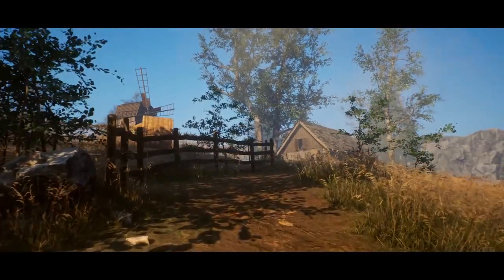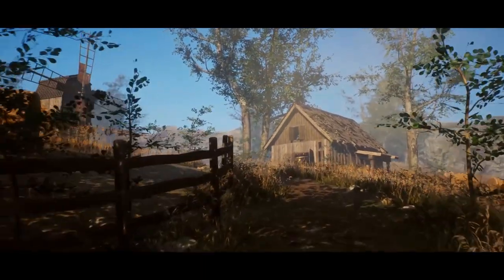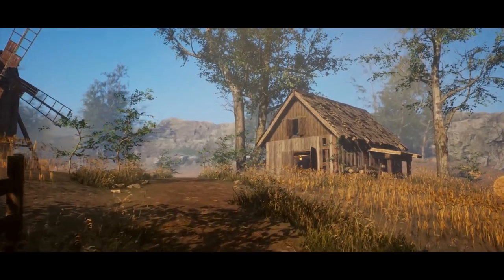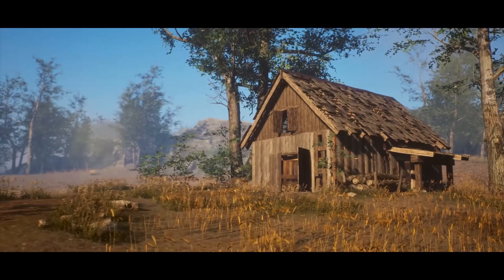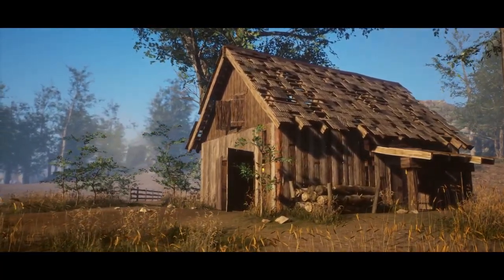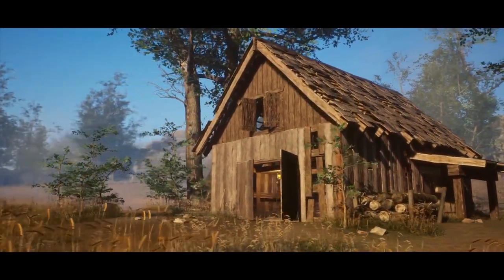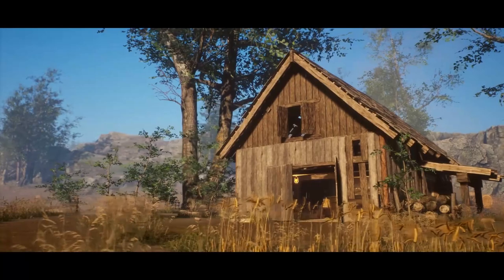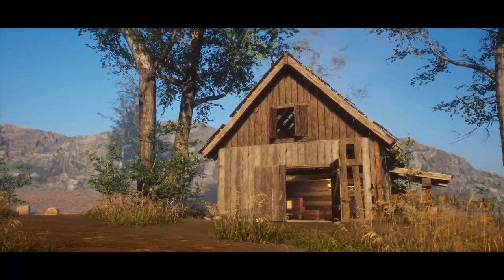There are 189 meshes total, 226 materials and material instances, and 272 textures. This looks absolutely fantastic — I really love modular assets and this one is no different. If you wanted to make a farm environment, this would work perfectly. If you have an open world map in the countryside, you could throw this in to populate the area and make it look a lot nicer.